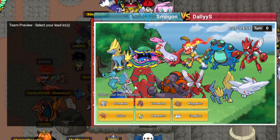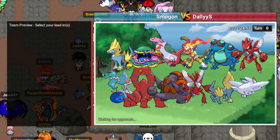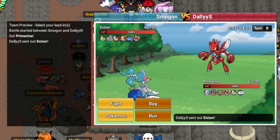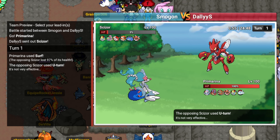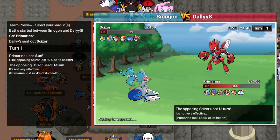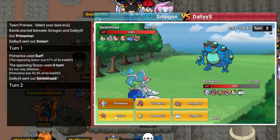Bro fucking died. I'm looking for... that's not who I wanted to click, but whatever. I'm going to lead Primarina. This is the first Seismitoad I've seen in this video. Every time I use Seismitoad myself I always match into other Seismitoad, but as soon as I'm not using it I never find that shit. Lead Scizor - I'm going to kill you. I can't believe you lived that, that's actually kind of crazy.